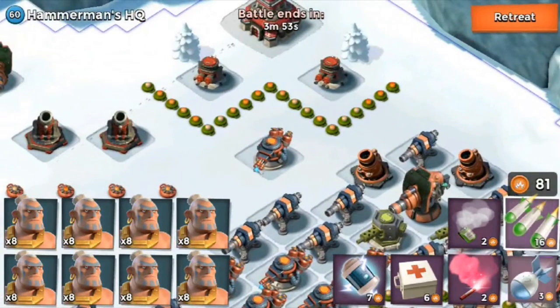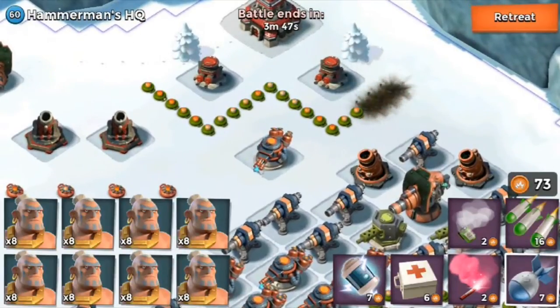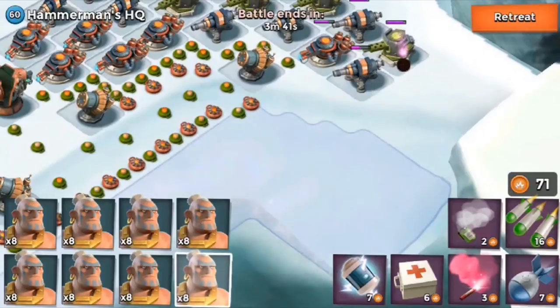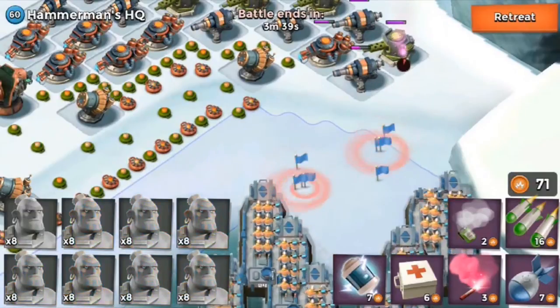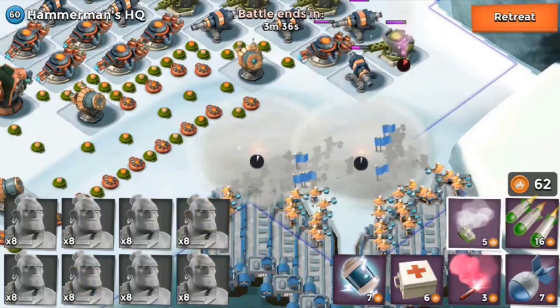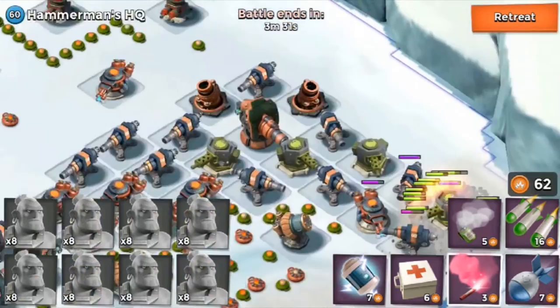So this base is going to be pretty easy to take down, I'm guessing. Now there are a ton of mines around these machine guns, and the machine guns do the same damage per second as like a level 20 machine gun, so they're not that big of a deal. Now the things I do have to worry about when landing are the shock launchers — because if these shock launchers hook onto my troops I'm screwed, because all these cannons are going to take me out.